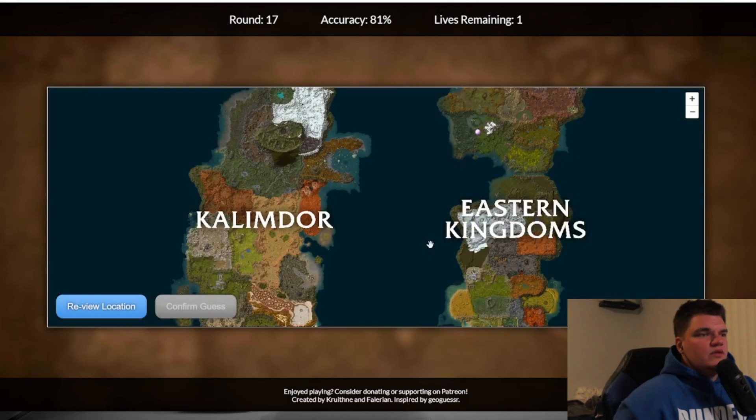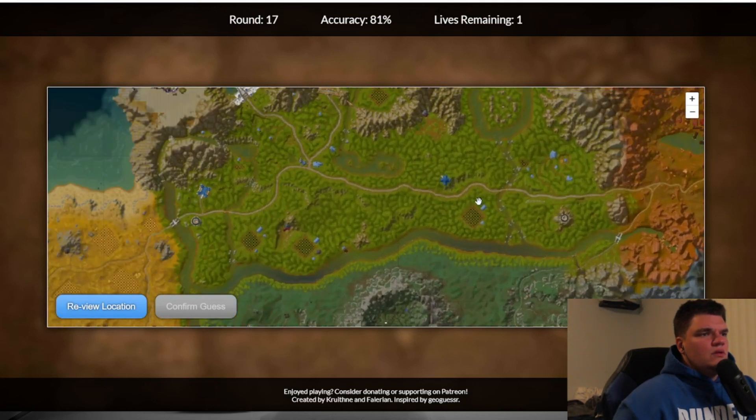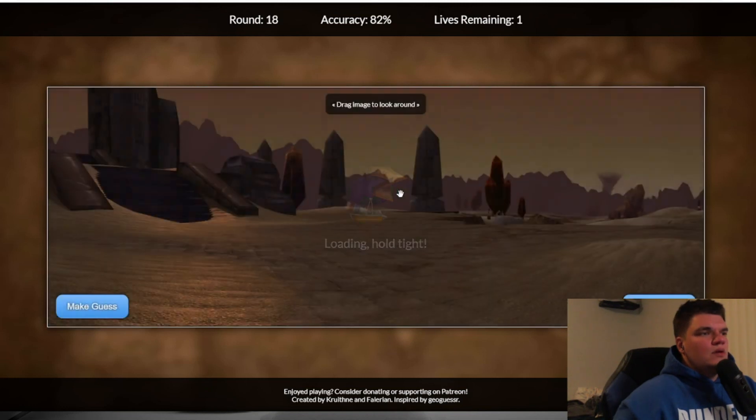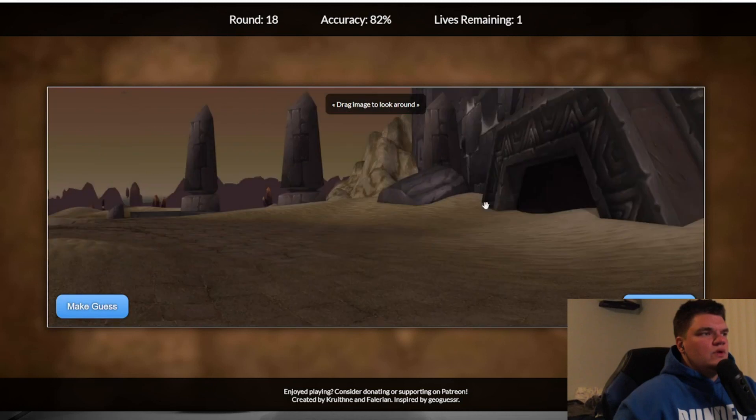This is the other mine — didn't we do a mine earlier? The other jasper load one. This should be right here. We're not doing so bad. This is the entrance to AQ.